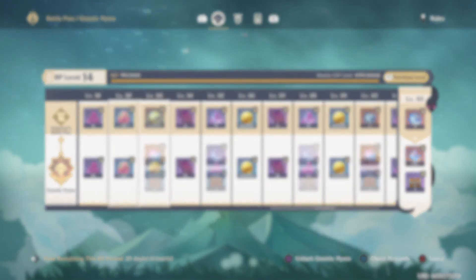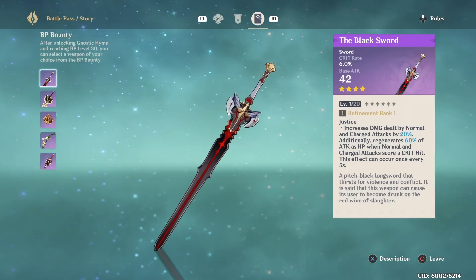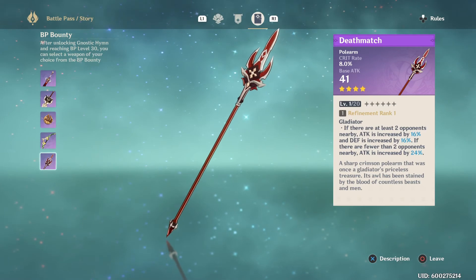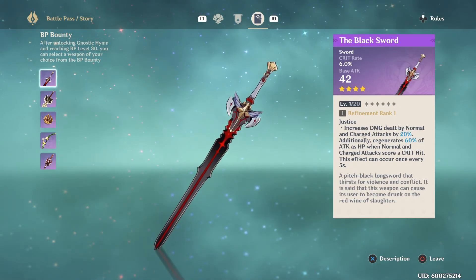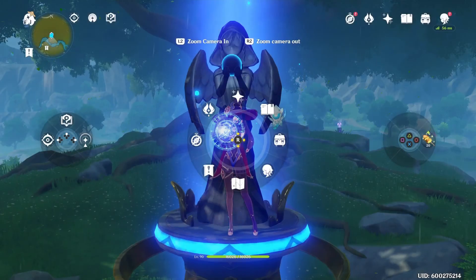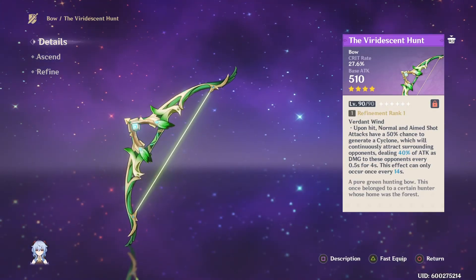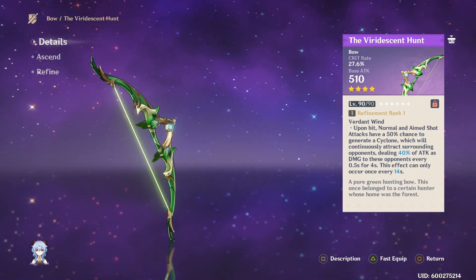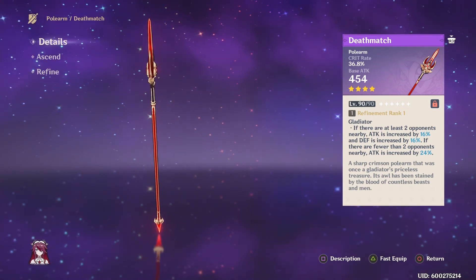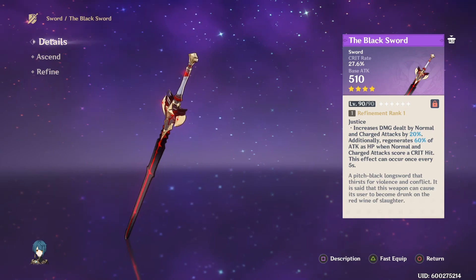The biggest deal of all, in my opinion, for the Gnostic Hymn is the weapon box you get at level 30. You'll receive one of these amazing weapons, which I think are as good if not better than five-star weapons, because they come with a crit rate stat that goes very high, plus really awesome additional stats — even without refining. One weapon creates a cyclone half the time, for example. Here's what they look like leveled up: there's the bow, the Deathmatch spear, and the Black Sword — very beautiful.